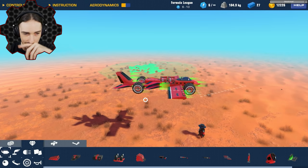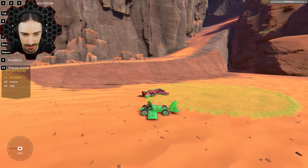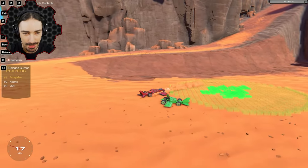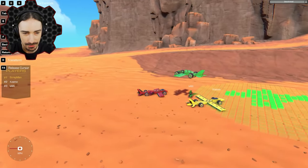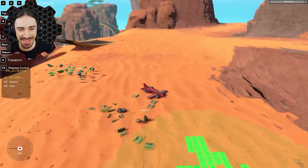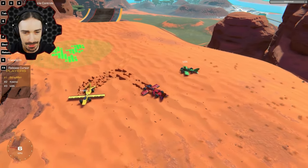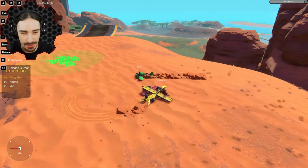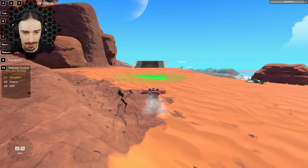What did you do, Scrapman — did you just add an engine? No, I added a tail — I made it a little bit longer and added some tail fins in the center, which I hope isn't going to ruin my center of lift. Cosmo added some more but kept the initial wings — he was worried it was gonna mess up his center of lift. All right, you guys ready? Here it goes.